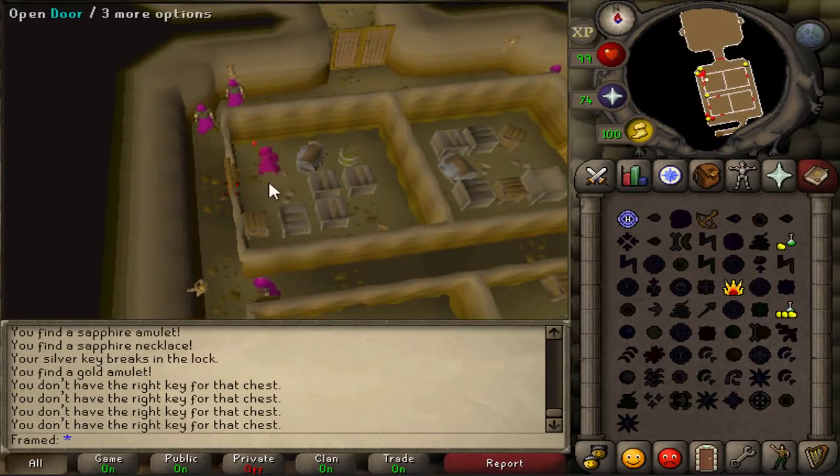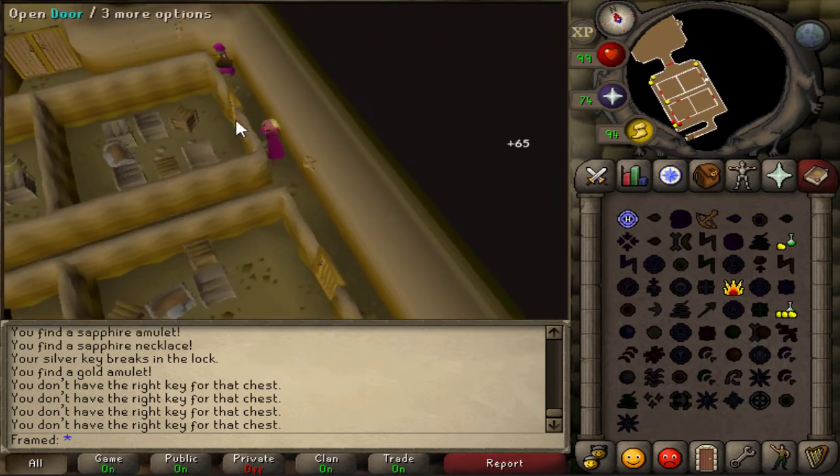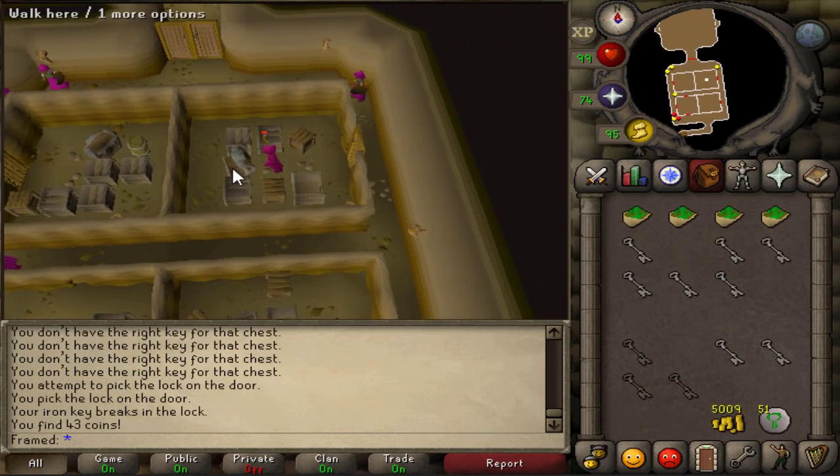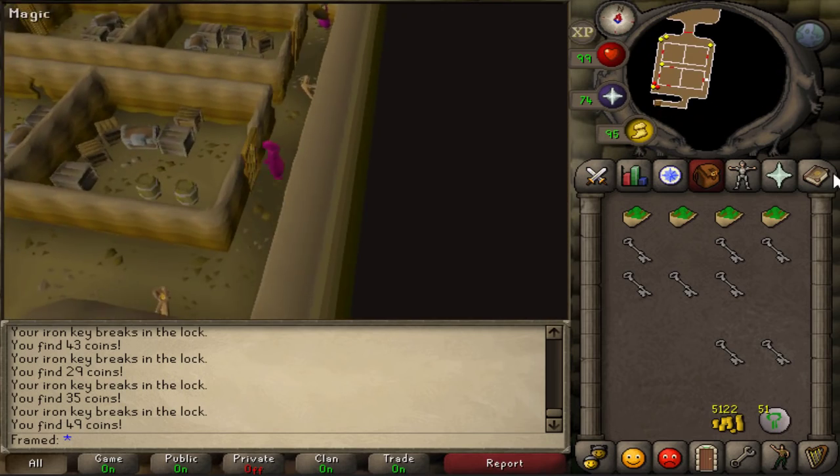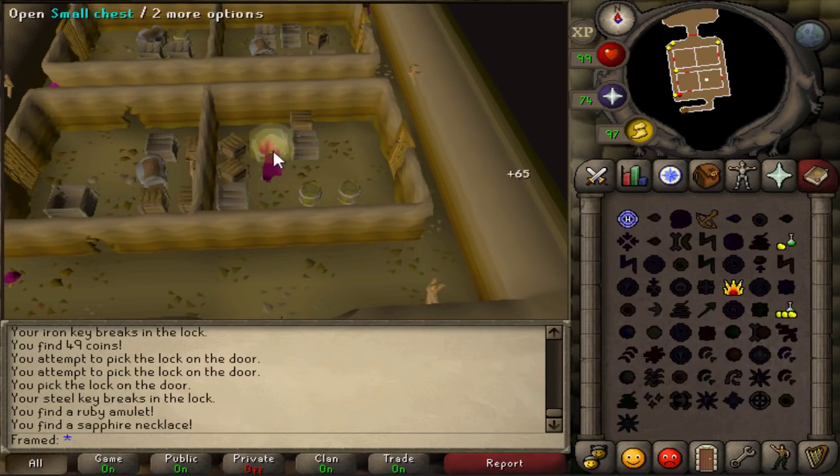For the second option, bring a fire staff or fire runes as well as nature runes to alch all of the drops you get from the chests, as well as the steel items that you pickpocket from the guards. It is worth noting that drops that contain gold are not worth alching.